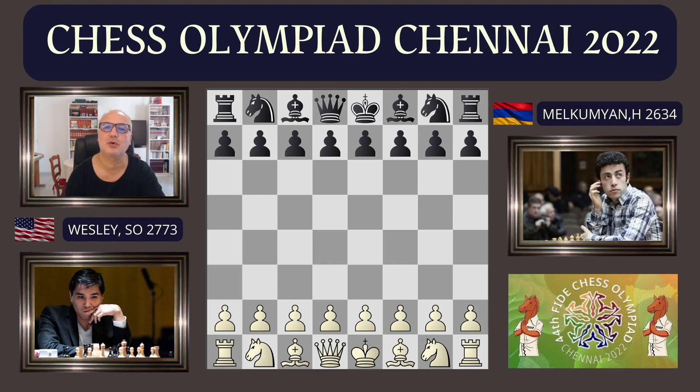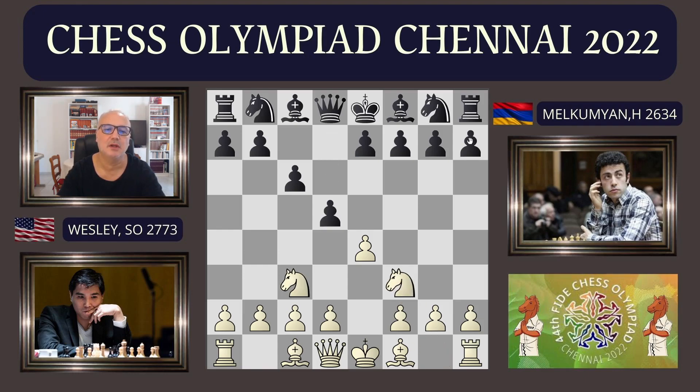It's a Caro-Kann defense. Wesley So is Black, and White starts with E4. So E4, C6, and Knight C3 — it's usually D4 but this is a correct system. D5, Knight F3. Many grandmasters, even Bobby Fischer, have already played this kind of system. Here, White does not occupy the center, and the Black pieces have three alternatives: push the pawn to D4, take on E4, or play Bishop G4, which is the most famous move here.